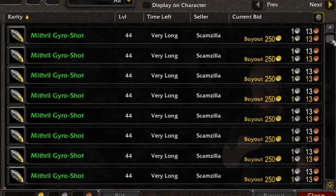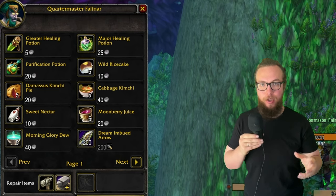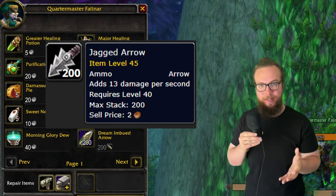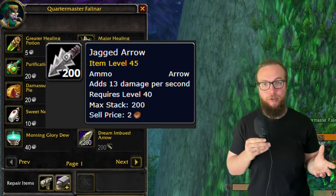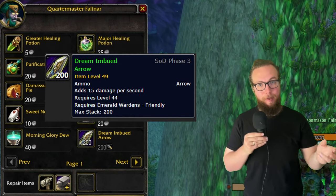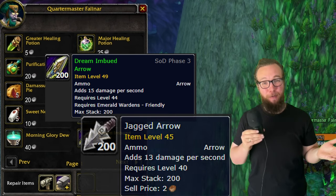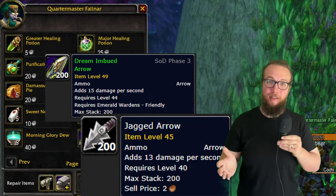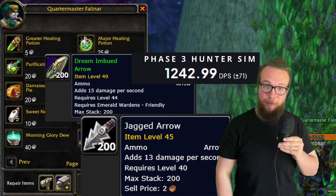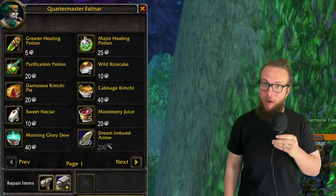Going into our first strategy, let's talk about exactly what we're gonna get with the dream imbued arrows. Last phase, we were using the jagged arrows at 13 DPS added to our attack. Dream imbued arrows are gonna have 15 damage added to our attack, making a difference of two DPS. So just starting off, just don't buy it. You can just go ahead and get the jagged arrows instead and lose out on the two DPS. When you're doing this much damage, two DPS is not gonna make or break the encounter. You're still gonna clear it. You're still gonna be performing well.